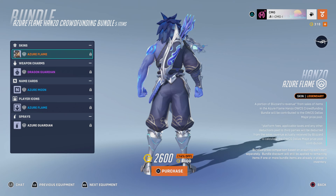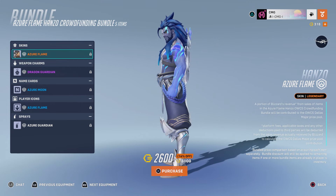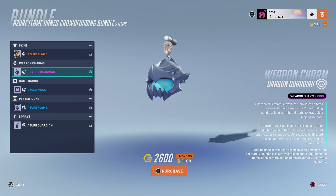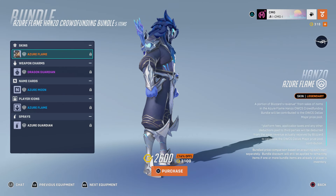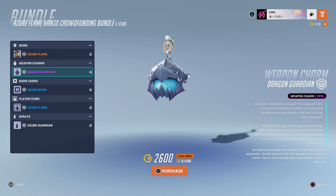There's a little bit of explanation of what this skin actually does: a portion of Blizzard's revenue from sales of items in the Azure Flame Hanzo OWCS crowdfunding bundle will be contributed to the OWCS Dallas Major prize pool. This is the skin that was announced on the roadmap before Season 10 started. There's also a weapon charm in this bundle — it's basically the Dragon Guardian shoulder pad with the particle effects. So okay, yeah, that's interesting.